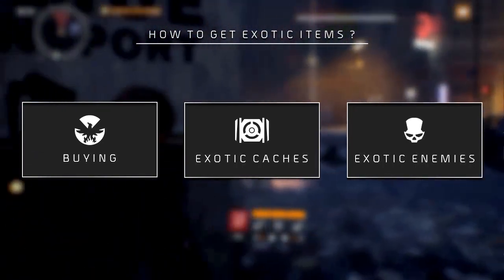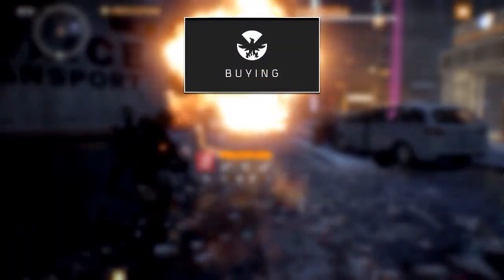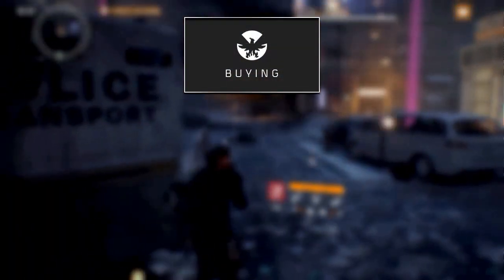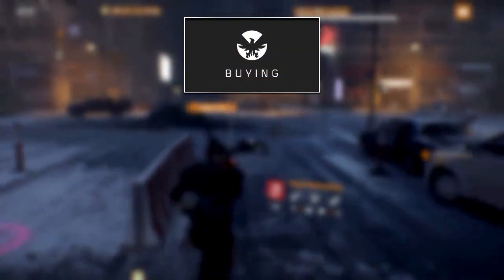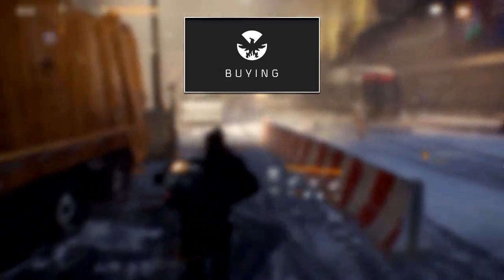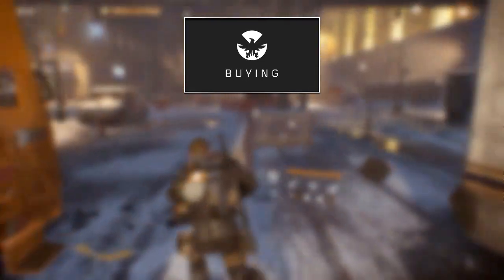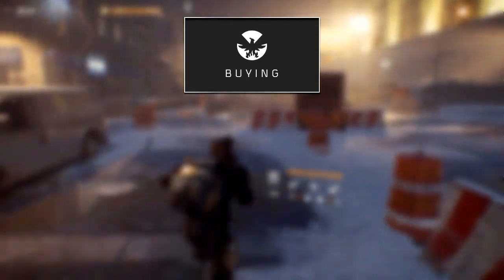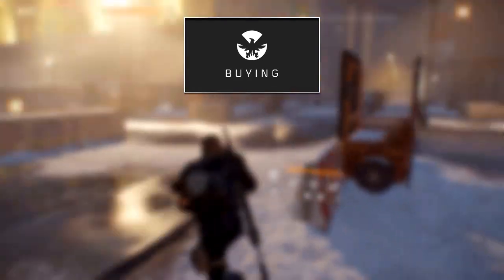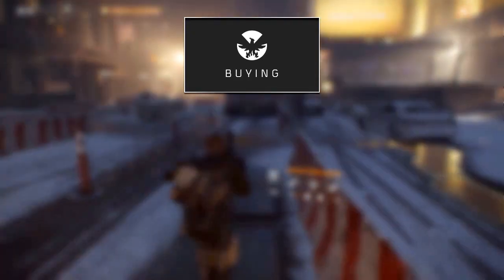Buying is the simplest but also the most limited option. Most of you are probably aware of this, but we wanted to mention it anyway. You can buy the Cassidy, Pakan, Centurion, Liberator, and Historian at the special equipment vendor. Each of them can be bought for 1331 Phoenix credits.